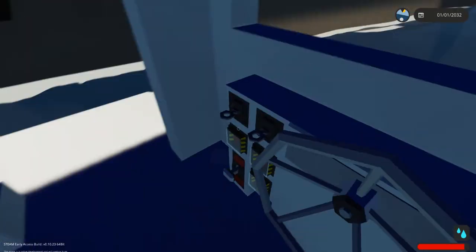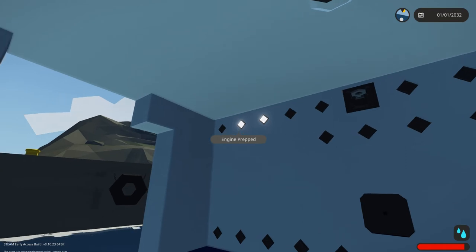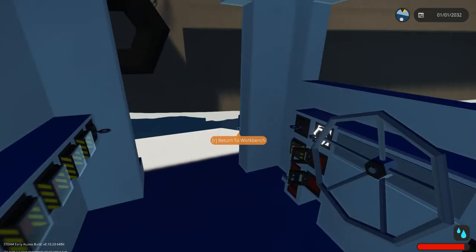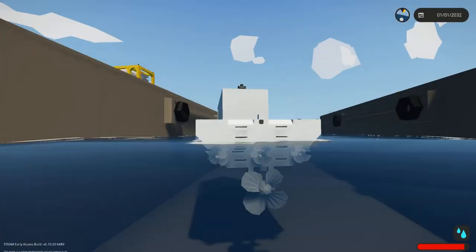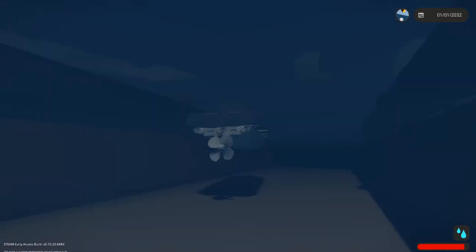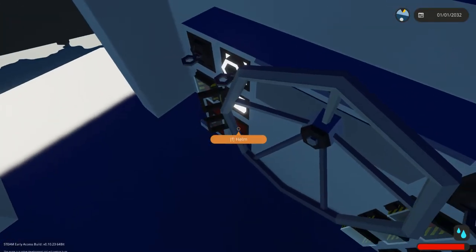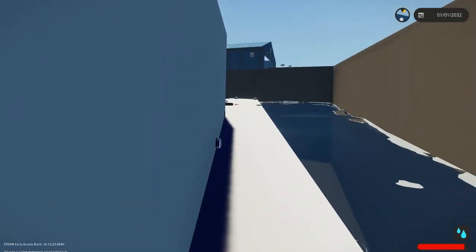Now we go here and flip this thing open. There are these two lights showing that the engine is prepped and the rudder is prepped - which reminds me, the boiler is not active. So if we look in the back the rudder should be moving, which it is. The prime engine still does nothing because the boiler is not active. So let us activate the boiler.